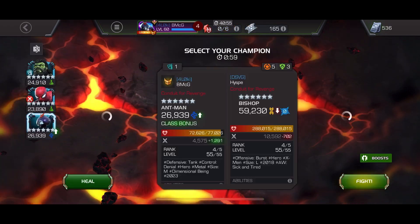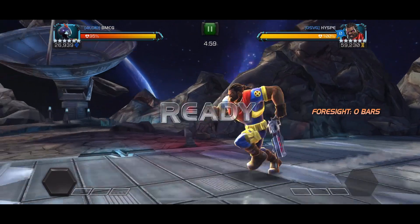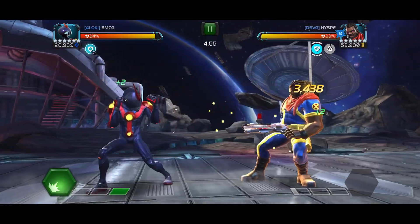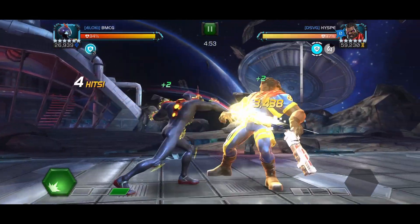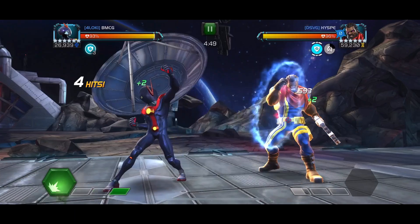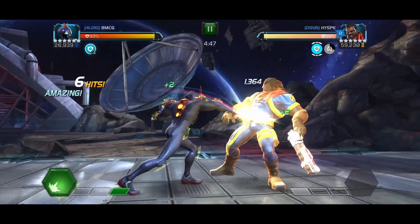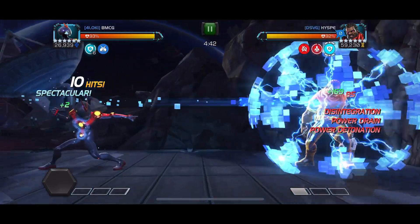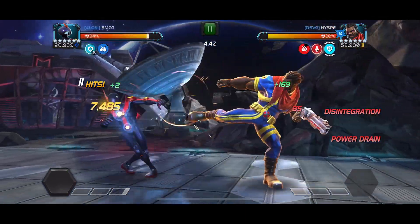Bishop is on Polka Dot Power, and this is Stunning Reflection as well with Stun Vulnerability. The whole strategy here is to not let Bishop throw a single special attack. Before you enter the fight, you want to activate a power start one boost so you can get the special one off, which places the disintegration debuff on Bishop — and that counts as a damaging debuff for Polka Dot Power. Once I get that disintegration up, I am constantly gaining power.